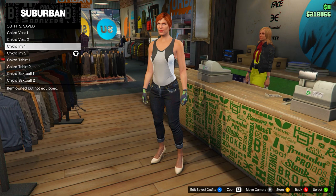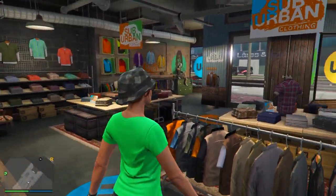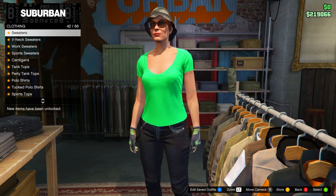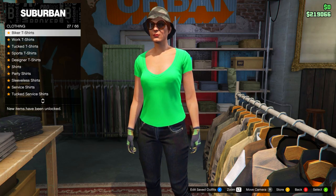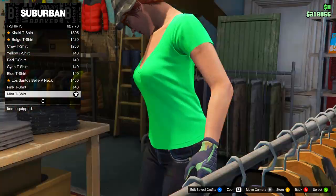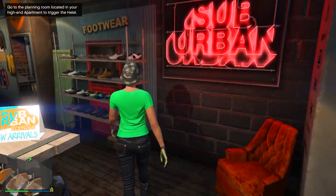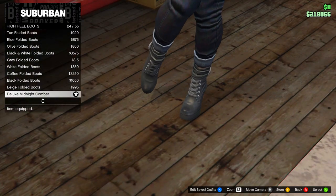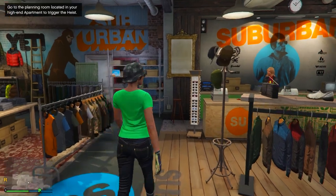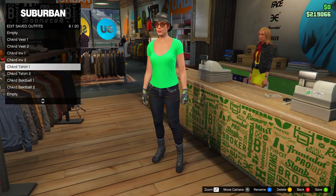For the next outfit, keep the hat, glasses, pants, and gloves the same. Go to tops, then t-shirts, and equip the mint t-shirt. If you don't have it unlocked, use the gray racer back from sports tops instead. Go to shoes, high heel boots, and equip the Deluxe Midnight Combat Boots. Save this in slot number six, named 'Checkered T-Shirt One.'